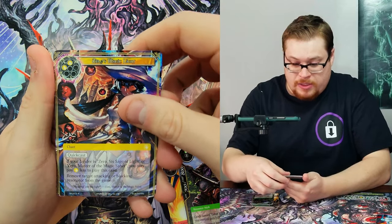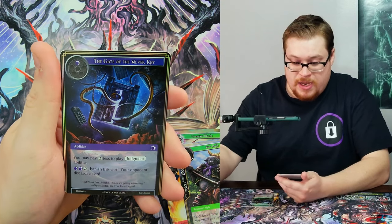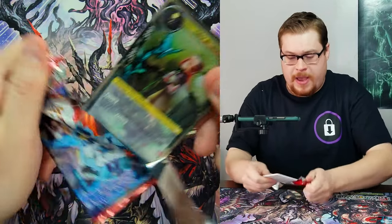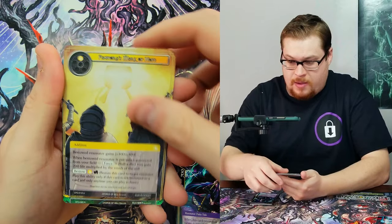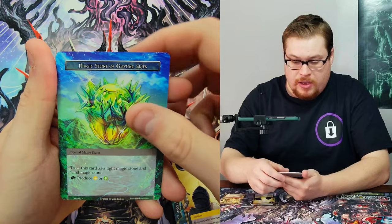Next one — can we get the uber rare? Zero's Magic Light — maybe it's a sign. Magic Stone of Blasting Waves and Gate of the Silver Key foil uncommon. Next pack — Tiger Lily, princesses are rare, Gusting Sky's Magic Stone, and Black Treasure Box as our uncommon.